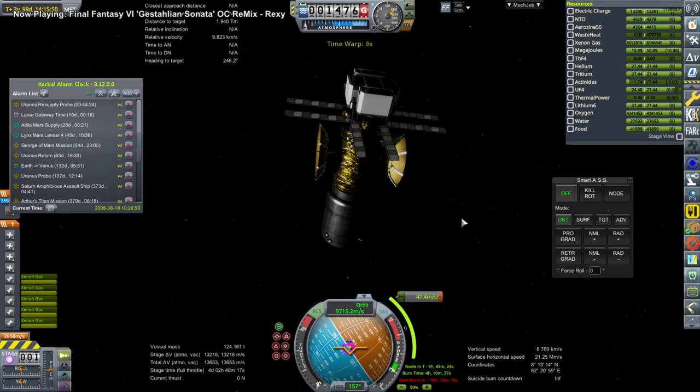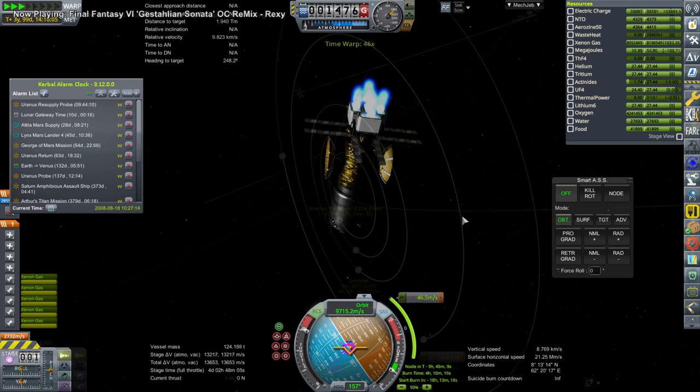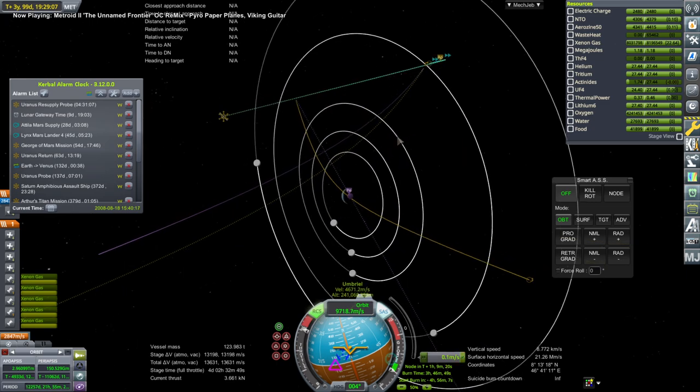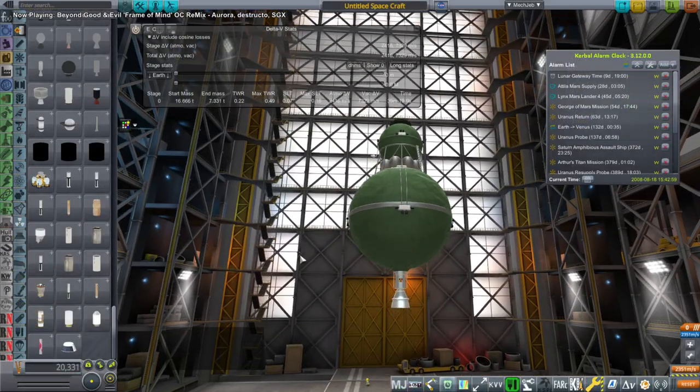Next up was a Uranus supply vessel that needed a trajectory correction, done with its ion engines. And that is the result of the correction — it is safely on its way to Uranus as planned.